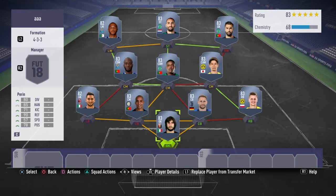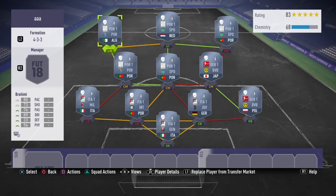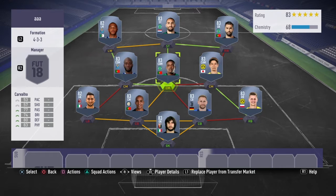You'll have to convert Jean Mario to CBM, Carrera and Carvalho to CBM, Kaggle to CBM as well, and Braheime to F1. You will need loyalty on all of them.